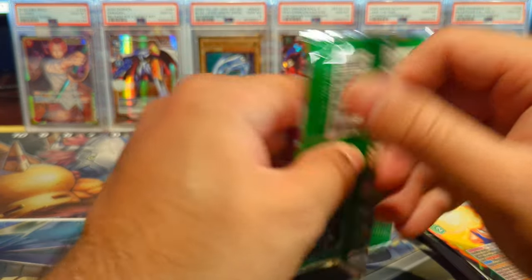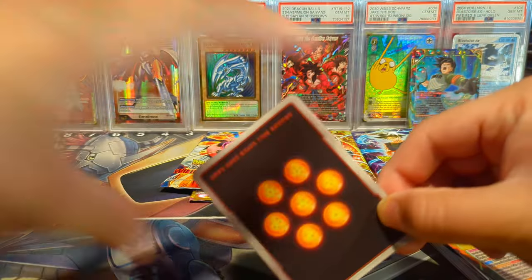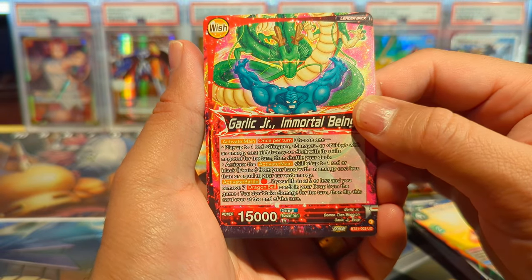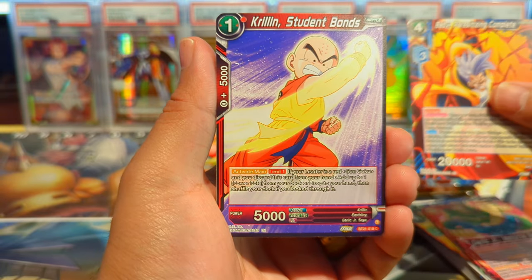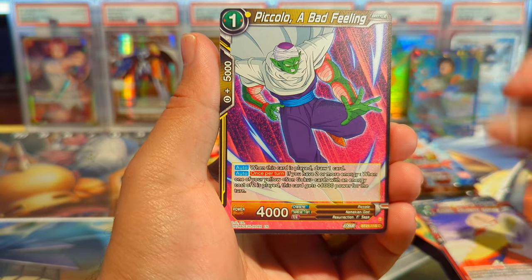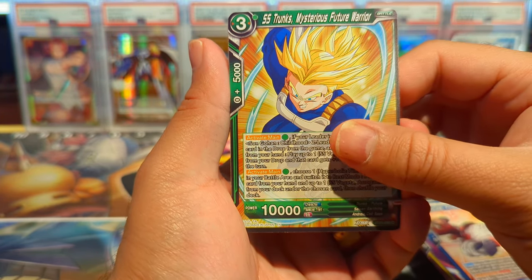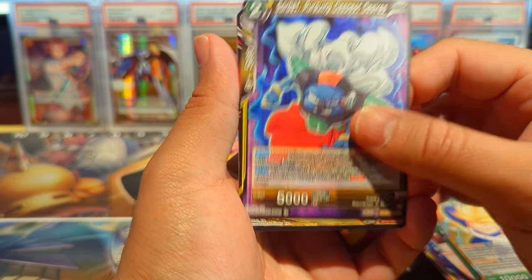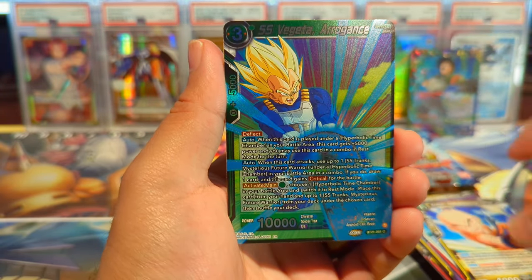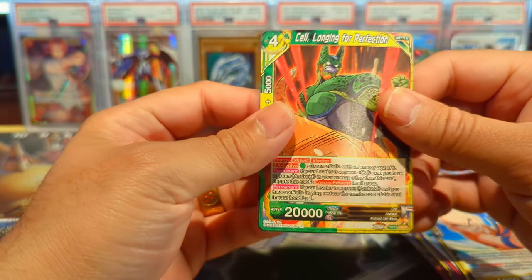No SCRs out of Power Absorbed — our hunt continues. Moving into Wild Resurgence, we do have the possibility of a god rare here. We have Garlic Jr., Baby, parasite cards — complete and incomplete — Krillin, Student Bond, Piccolo, Hercule, Friends' Defense, Super Saiyan Trunks in the Saiyan armor, Sorbet, Piccolo Plentiful Strength, Ginger Town, Krillin Remembering Terror, Vegeta Arrogance, Prince of All Saiyans, and Cell Longing for Perfection as a regular rare.